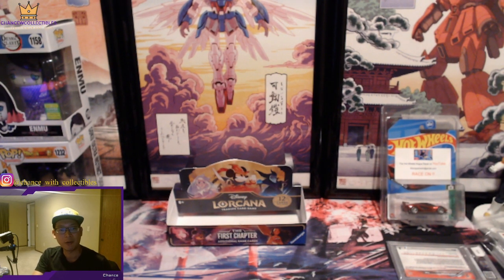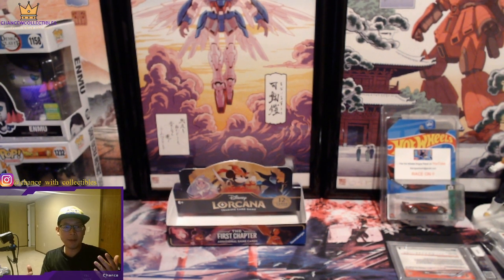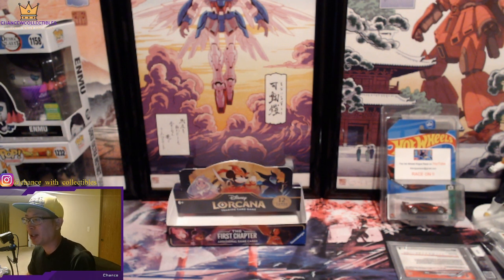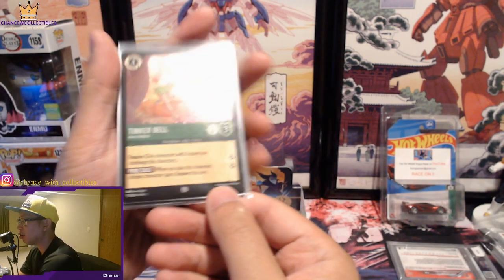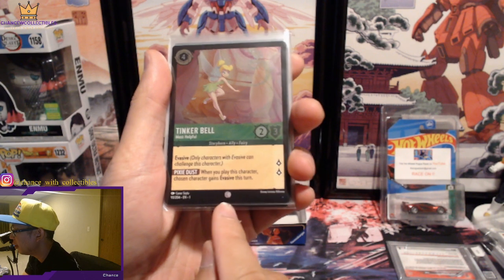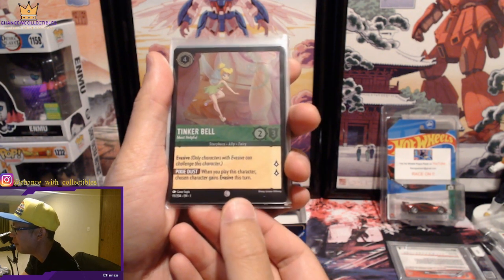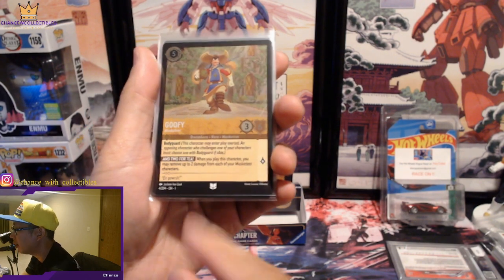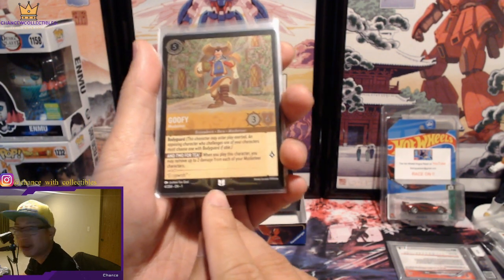Alright guys, we are back! Let's do a quick recap and showcase the big hits. Let me explain the difference in rarities. This right here on Tinkerbell is a Common — that symbol there. Then you have Uncommon on Goofy, with that symbol there. Rare is going to be that triangle symbol on Mickey Mouse.